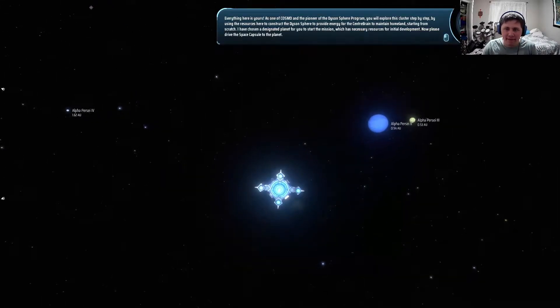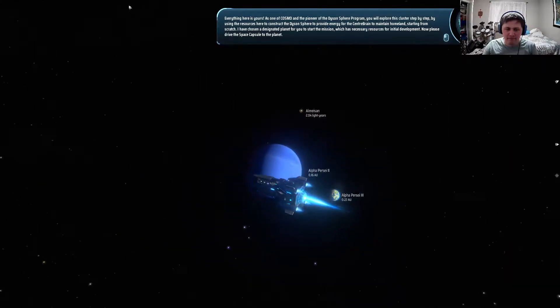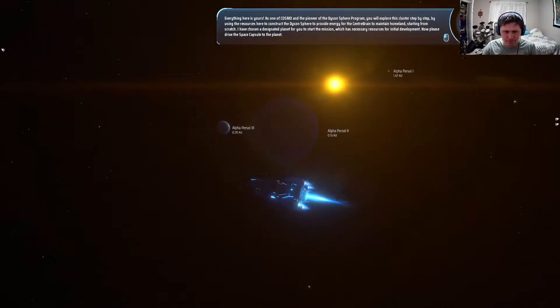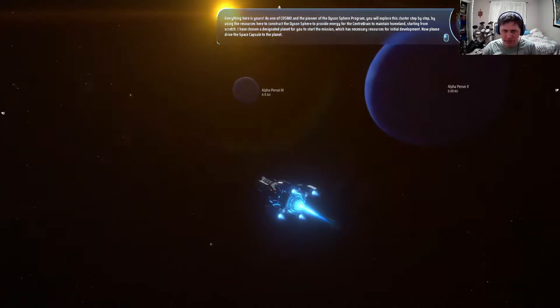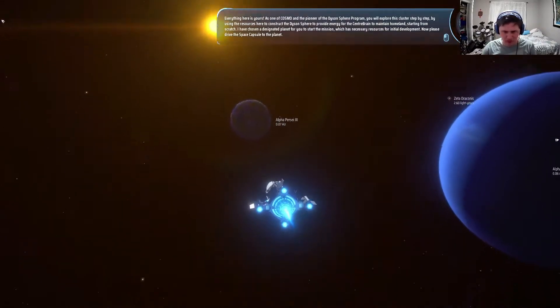As one of Cosmo and the pioneer of the Dyson Sphere Program, you will explore this cluster step by step, using the resources here to construct the Dyson Sphere to provide energy for the center brain to maintain homeland. Starting from scratch, a designated planet has been chosen with the necessary resources for initial development. Please drive the space capsule to the planet.